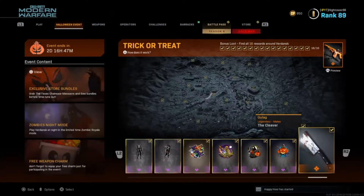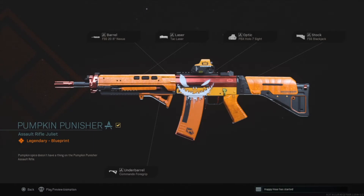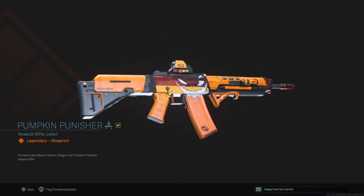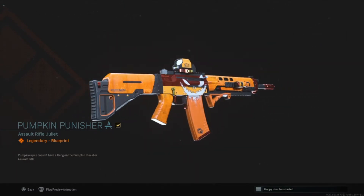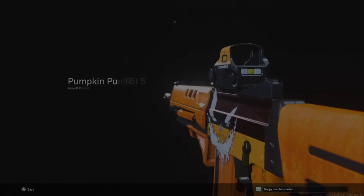It was part of the Haunting of Verdansk event on Warzone, which was over Halloween. Hopefully it comes back at some point, but you had to go to each of the locations on the map and open loot boxes, and you'd either get a trick or a treat. A trick was just a scare — and yes, it was scary — maybe a jump scare, and the treat you'd get an emblem, a sticker, or something cool.